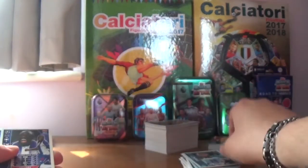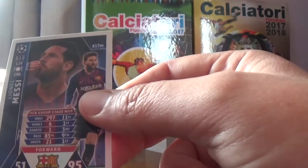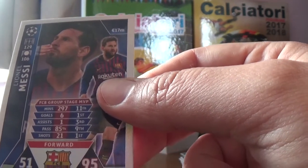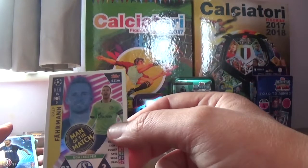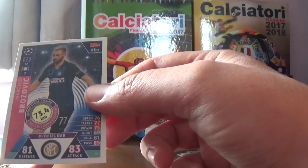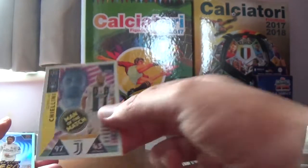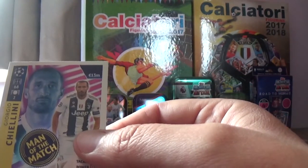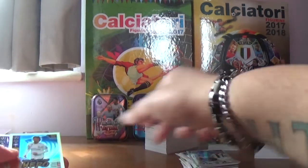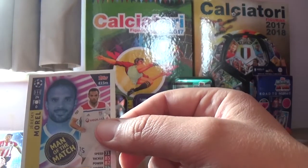Raheem Sterling of Manchester City, Moussa Marega of Porto. Lionel Messi - no introduction needed for this guy - from Barcelona, fantastic player, probably one of the best players in the world if not the best. Ralph Farmann man of the match, the goalkeeper for Schalke 04. Marcelo Brozovic group stage record for 73.4 kilometres - most distance covered - for Inter Milan. Man of the match Giorgio Chiellini, fantastic centre-back stroke left-back for Juventus. Group stage hero Luka Modric. Man of the match Jeremy Morel for Lyon.